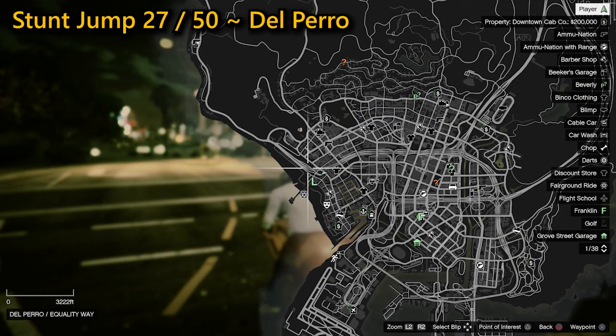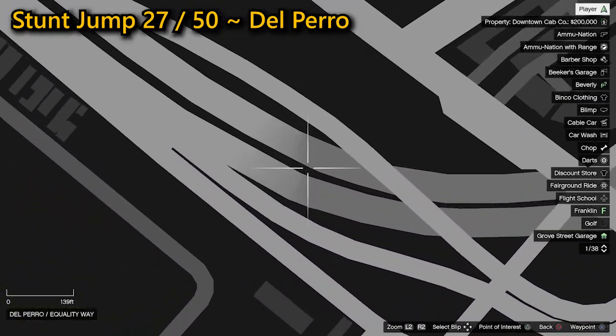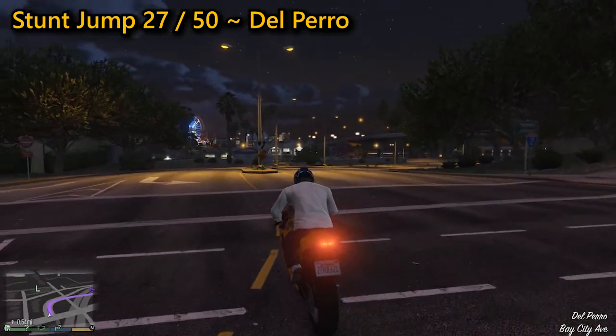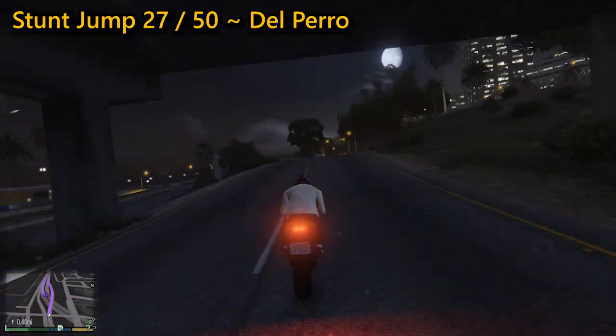Your 27th stunt jump can be found in Del Perro. You need to follow the road up then take a left through the white and red bollards onto the grassy area. Get some speed up then go off the ramp at the end, hoping that when you land there will be minimal traffic. Land successfully on the freeway below to complete the jump.